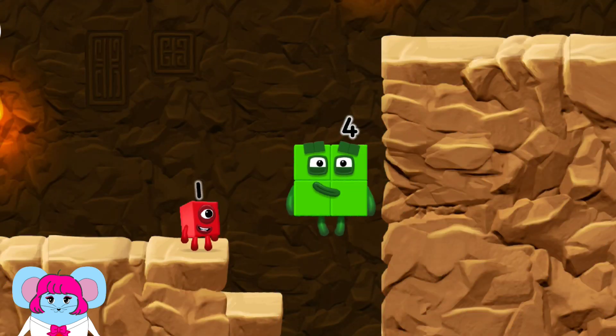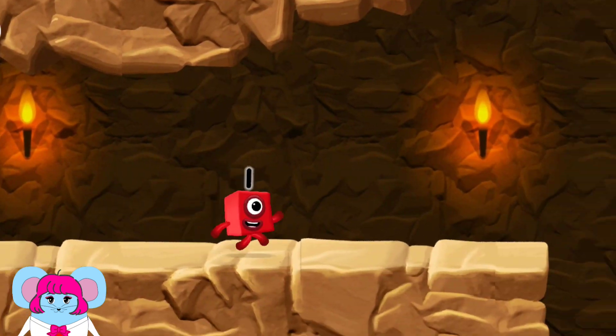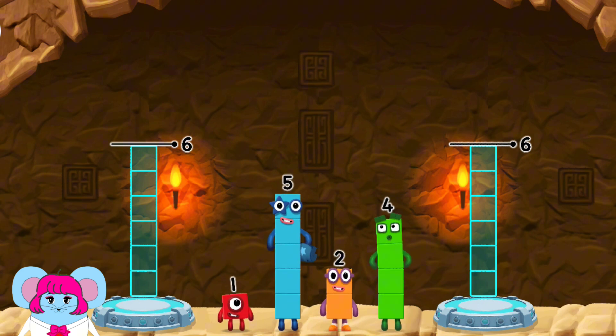Two by two! Amazing! Share the number blocks evenly to make two groups of six!